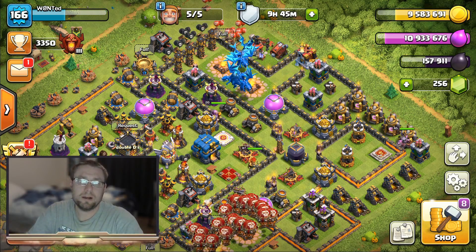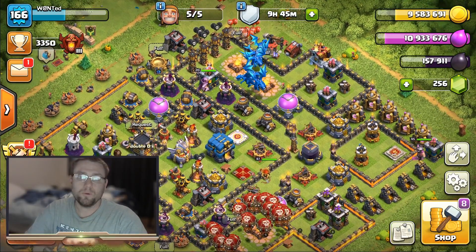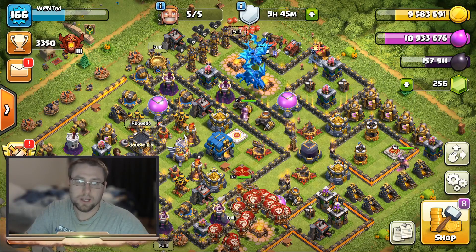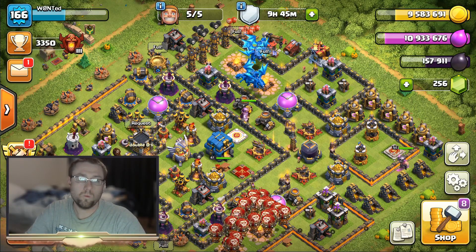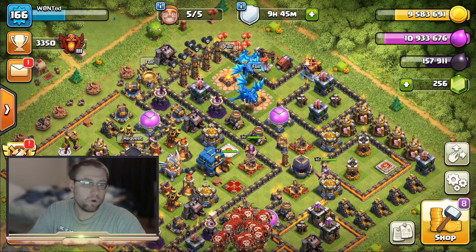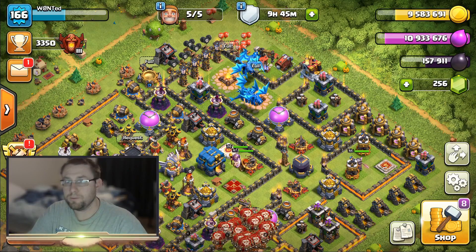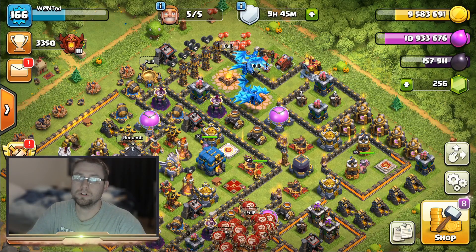First things first, we're going to be talking about the free dark elixir. The only way we're going to do this is if Supercell has the discount event. This month we have the Black Friday event, which ends tomorrow night. Supercell will have the event - it's 90% off troops and dark elixir spells.